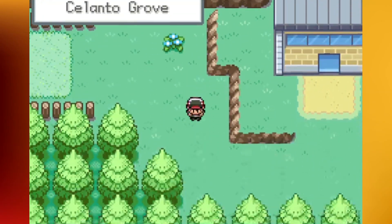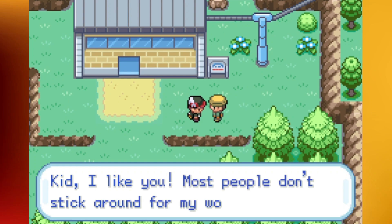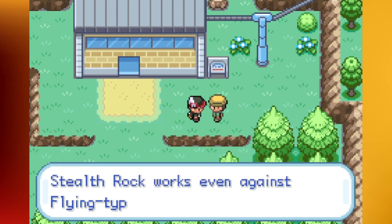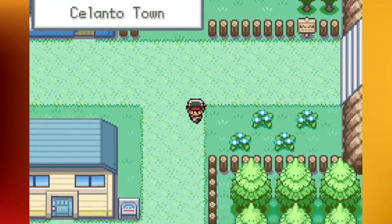We'll come up to the grove here - remember this cable car will take you up to Win City, but you can talk to this guy and he'll give you the TM for Stealth Rock. Today is basically going to be running around grabbing items. There are a couple trainer battles we'll do a little later too.